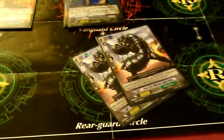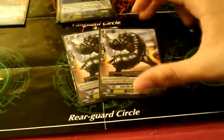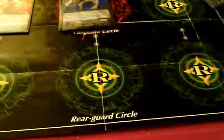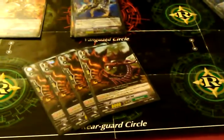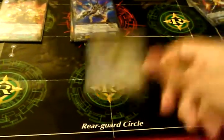I will do the same thing with my Great Natures — I do have one 10k intercept right now, but I'm trying to get another one. 1k intercepts, Tail Joes — self-explanatory, 11k attacker when your opponent's unit is arrested. Hell Spider, like I said before.